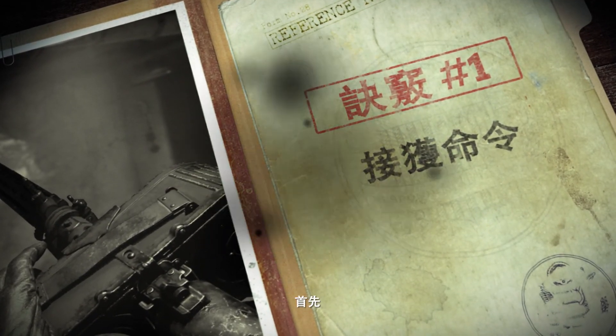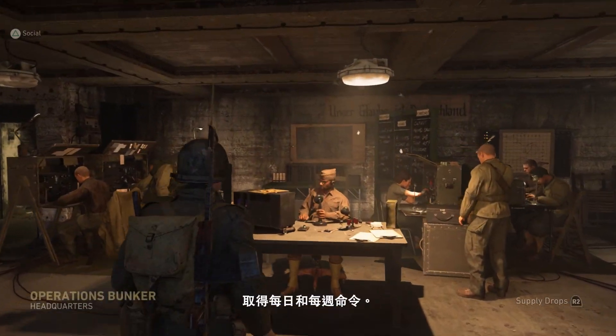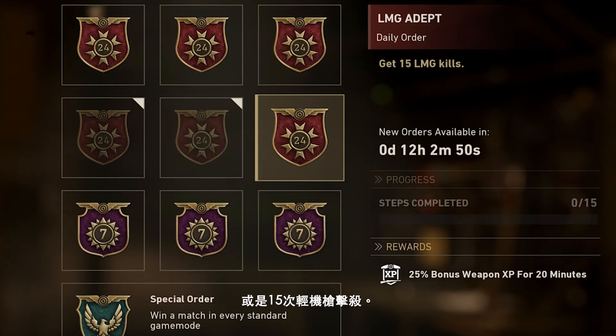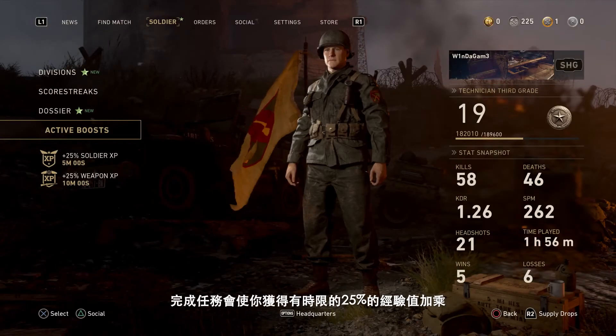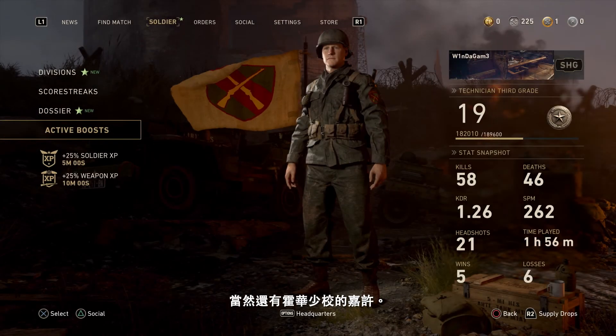Following orders. First and foremost, make sure you always pick up your daily and weekly orders from Major Howard and Headquarters. These will give you tasks like win one hardpoint match or get 15 LMG kills. Completing orders can reward you with timed 25% XP boosts along with Major Howard's admiration.